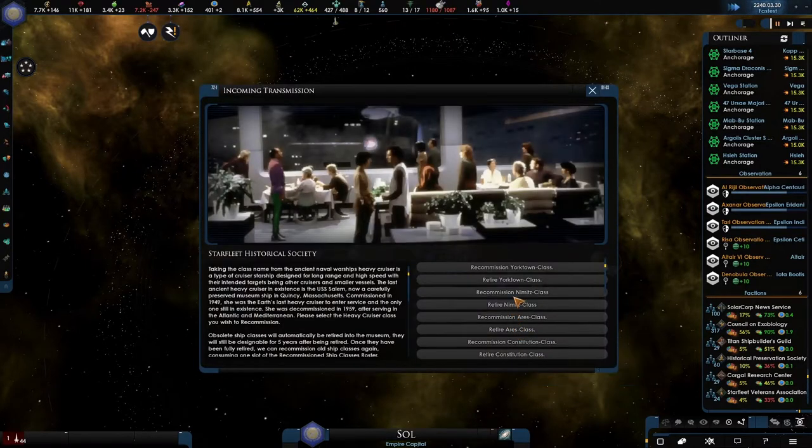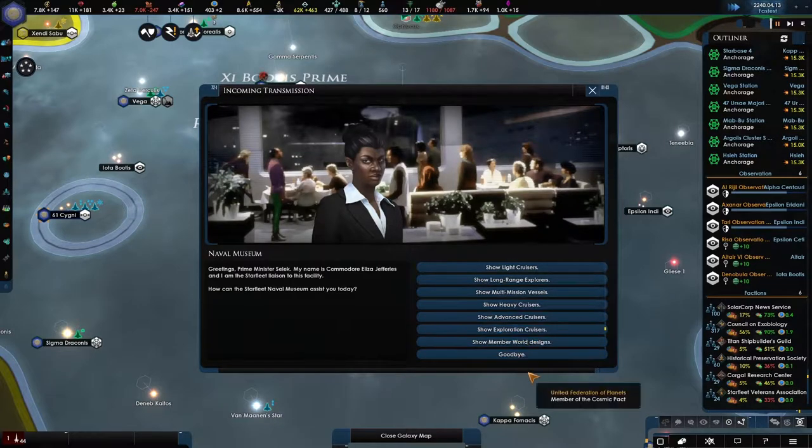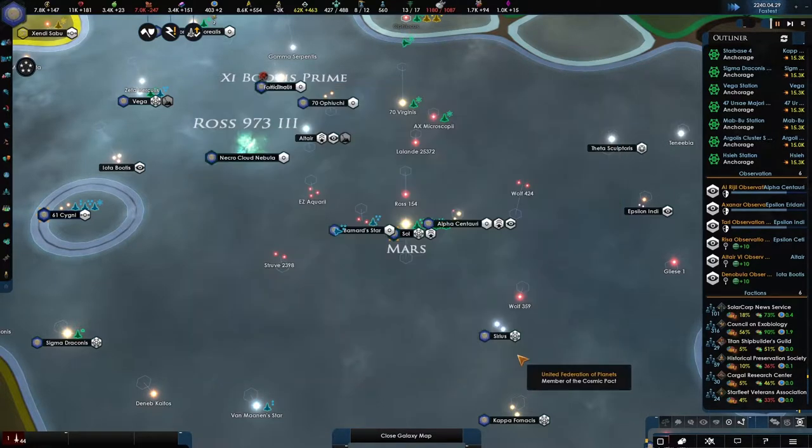Heavy cruisers — some of them are here like the previous one. Retire the concert — yeah, I definitely don't want to do that. Ships upgraded — we'll see. Show member world designs — I think that's the one. We can commission the Topol class, the Talus class, or retire the Kieran Kintar class.